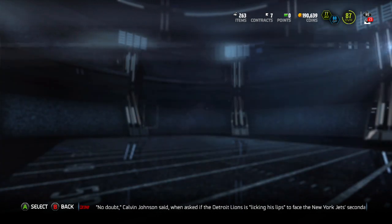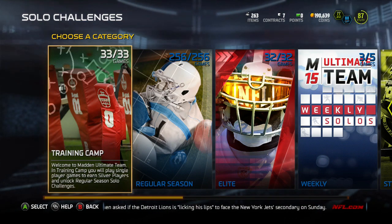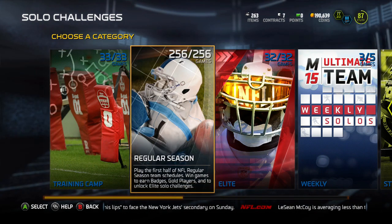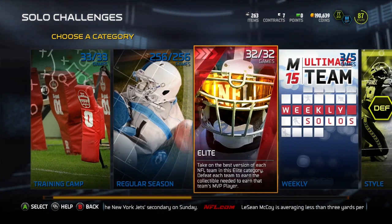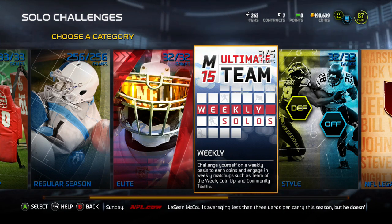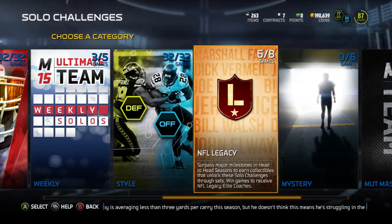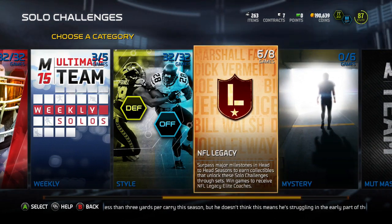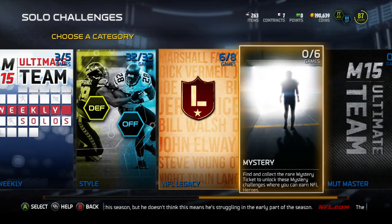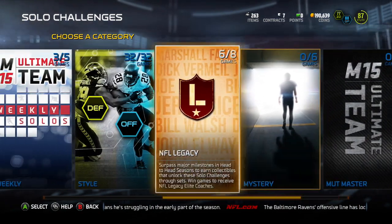I was waiting to do this tip video because I wanted to complete all the solo challenges first, just to show you guys. I got training camp done, regular season done, elite done. Weeklies too, but the weeklies come out every week and I just didn't get to do the extra 2 today. I got all the style challenge ones done, two more NFL legacies to go — those you can only get with the NFL head-to-head MUT things. I haven't gotten any of the mysteries, and then the MUT Master is what I'm ultimately striving for.